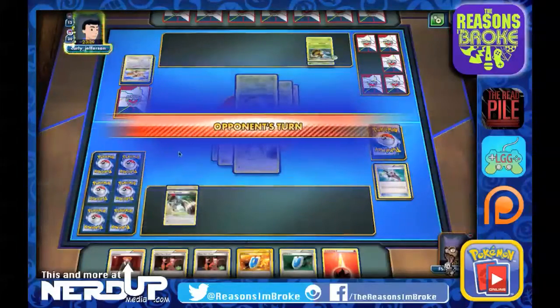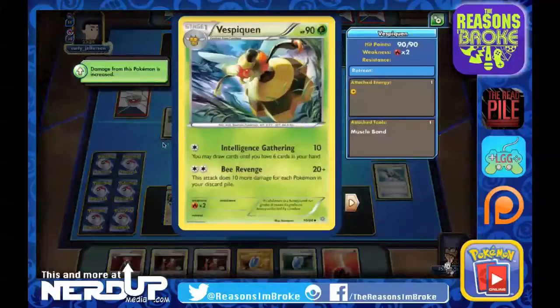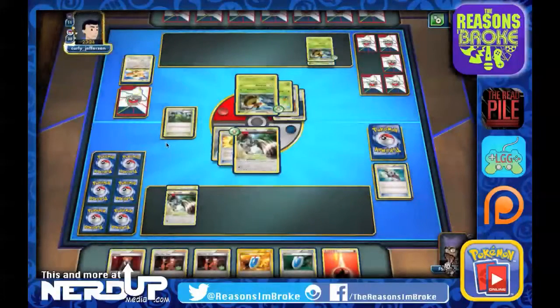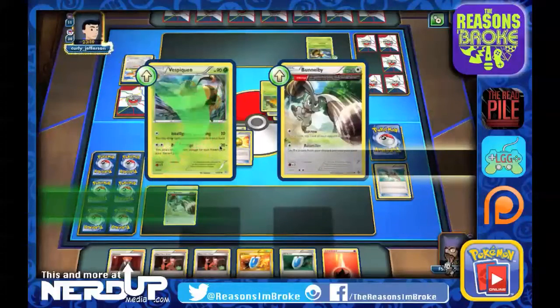They're going to feed the Vespiquen, which is going to do 10 damage. You may draw cards until you have six in your hand — that's not going to do anything. 160 damage onto the Bunnelby.